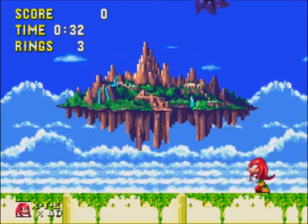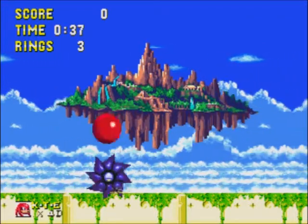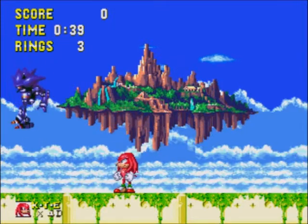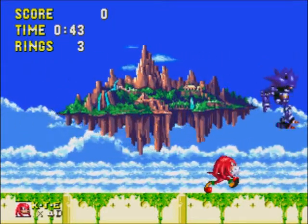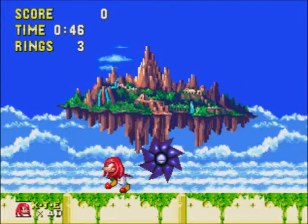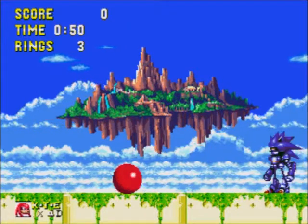Oh well, we can take him out as Knuckles. Die! This fight is fairly simple. He'll either bounce, or he will use his spin dash towards you. And pretty much every time he does that, you just hit him. It's not too difficult of a fight.